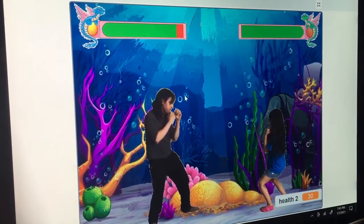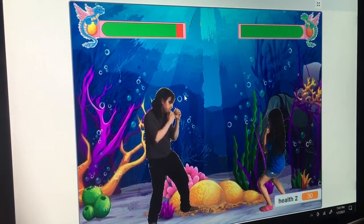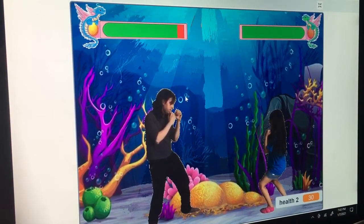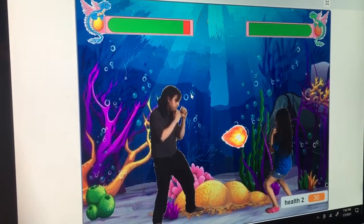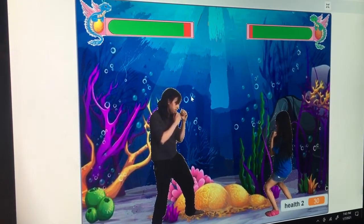W is to go up, S is to go down, A is to go left, and D is to go right. When he attacks, you use the R key and out shoots the red fireball.